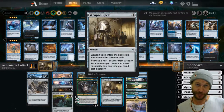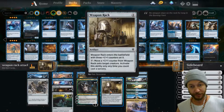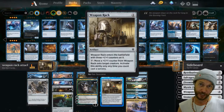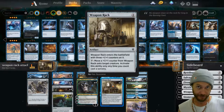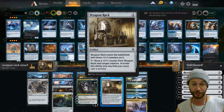So this is a 4-drop artifact that comes down with 3 +1/+1 counters on it. If we use something like Animating Fairy, which will animate it into a creature and put 4 extra +1/+1 counters on it, that's going to be a 7/7 with pseudo-haste if you've already had it on the battlefield. So you can swing in with it the turn you turn it into a creature.